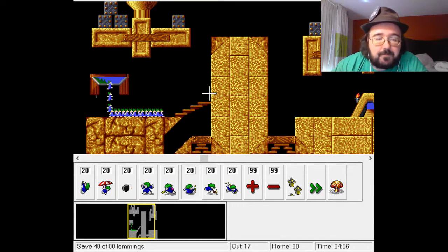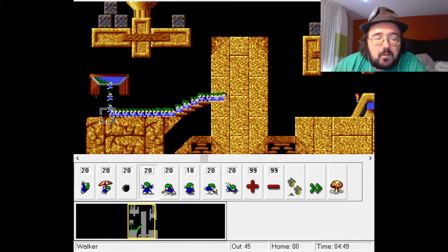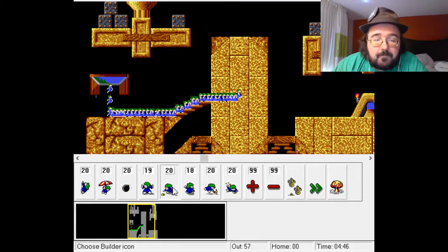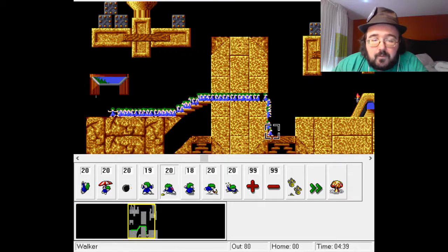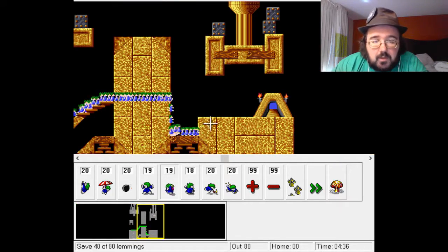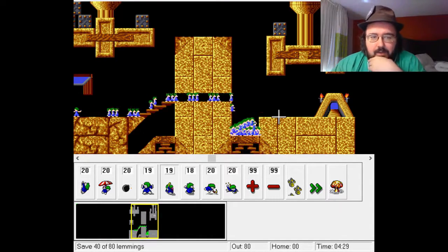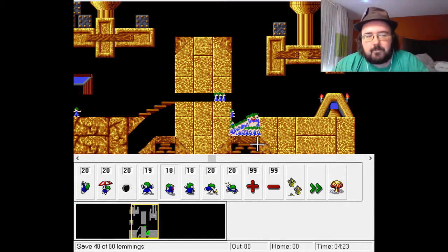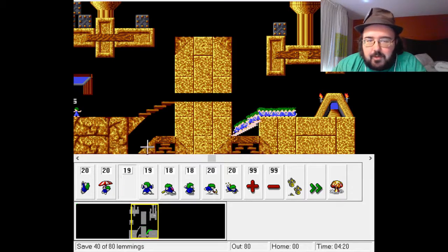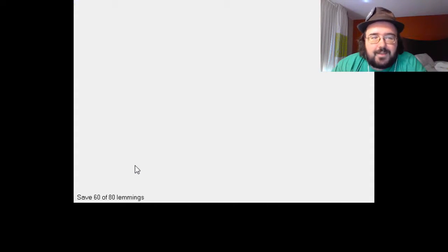Oh yeah — I can also hold right and move it but that's not the best way to do it. I think we've got it — no more Lemmings coming out. I accidentally clicked a thing — oops, ah well, you guys didn't see it. Next level: 60 out of 80.